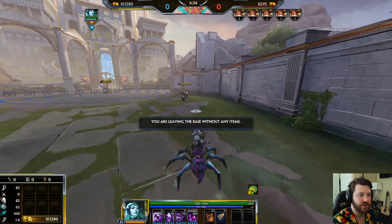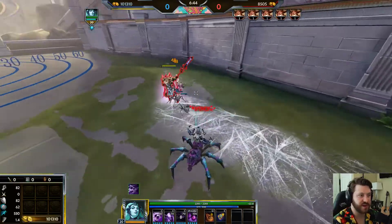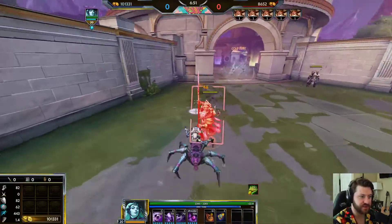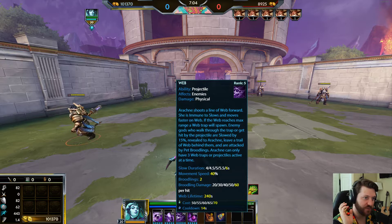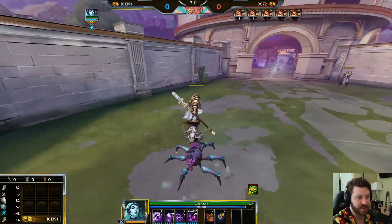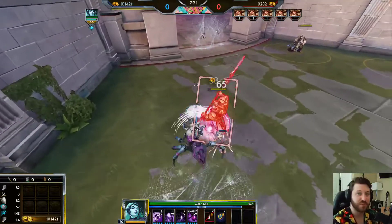When you use her three and it goes the max distance, it puts up a web. If an enemy walks through it, two little broodling spiders latch onto them, start attacking them, and leave a trail of webs behind them. You can see Odin leaving the trail behind him and the spiders attacking him. When Arachne is on her web she is way faster — 550 movement speed on it versus 443 off it.